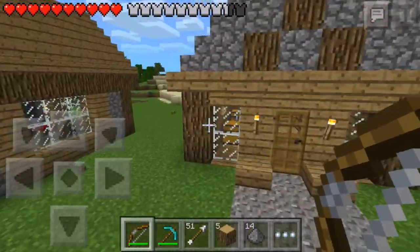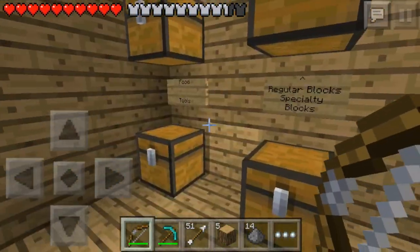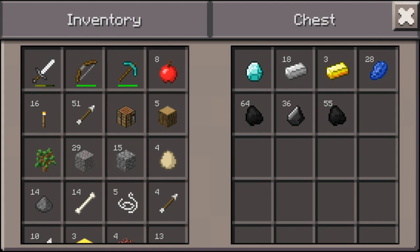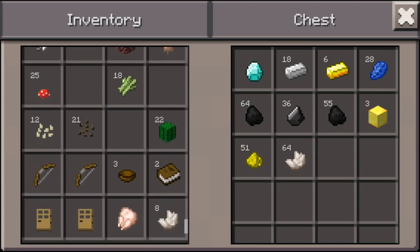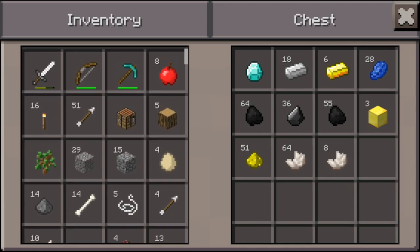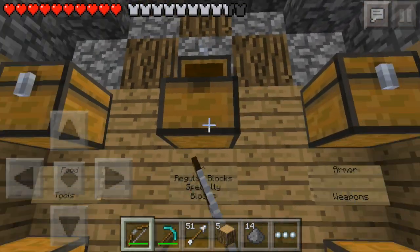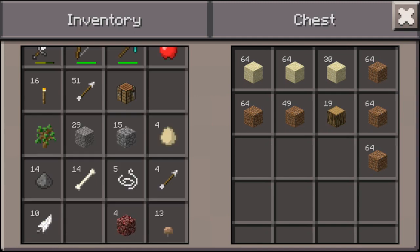Last episode what we did was we ran the nether reactor and if you remember, we got tons of stuff. So I'm going to have to go and sort all of that. I'm going to put away all my gold blocks and gold bars because I don't need those anymore, as well as the glowstone dust — I would consider that somewhat valuable. All that quartz, I'll toss in there. Let's put away the wood and other materials that I don't need anymore.